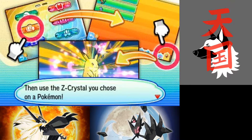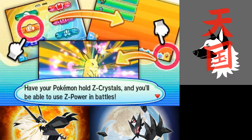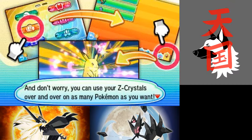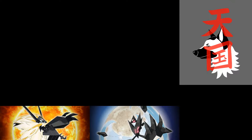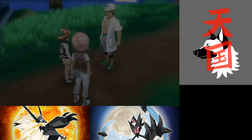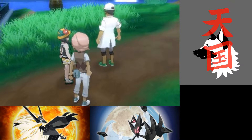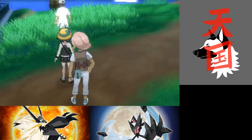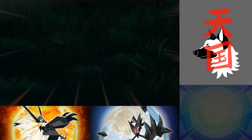So basically, the Z-crystals allow you to attach a Z-power move to a Pokemon if they have a move that matches that type. It would turn into a Z-powered version of it — not necessarily a powered version, just a super version of that type. It's a super move, you can only use one per game. The power in it is ridiculous.